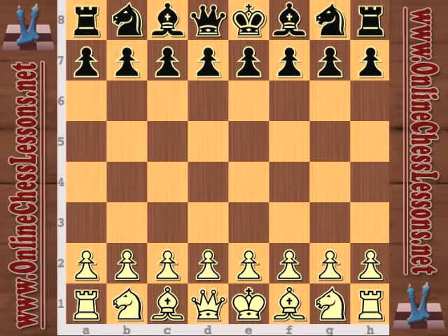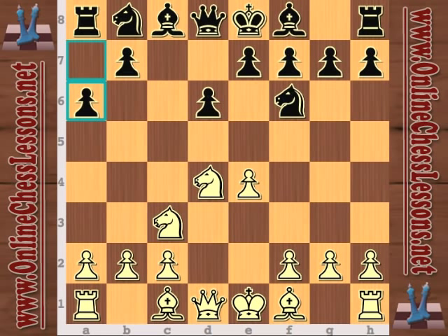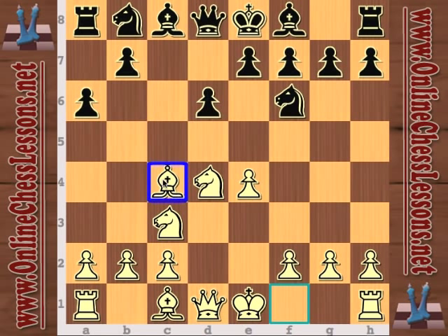Tukayev opens with e4 and Radoslau plays the Sicilian with knight f6 and a6 — it looks like he wants to play a knight fork here. So Tukayev plays bishop c4, which is the Fischer-Sozin variation, an extremely aggressive weapon.